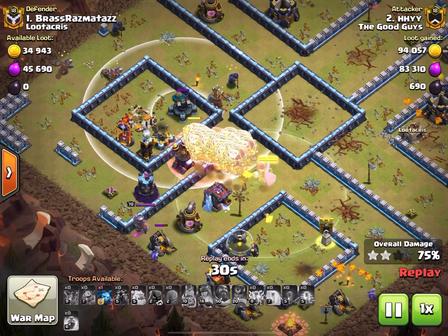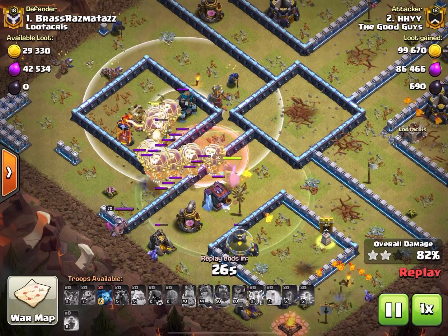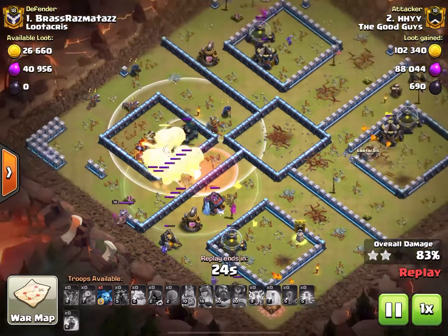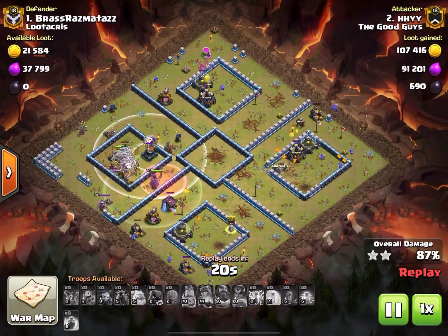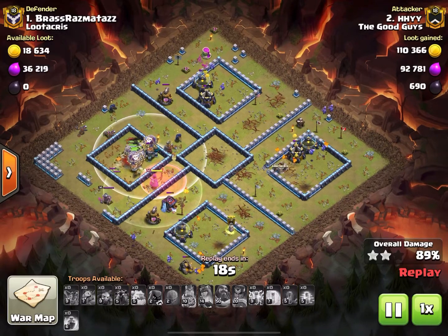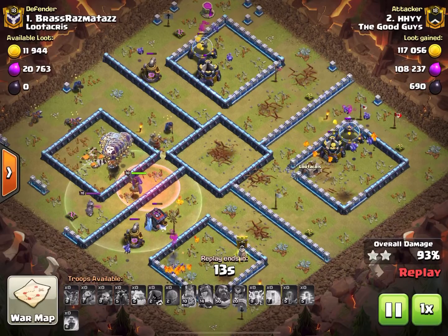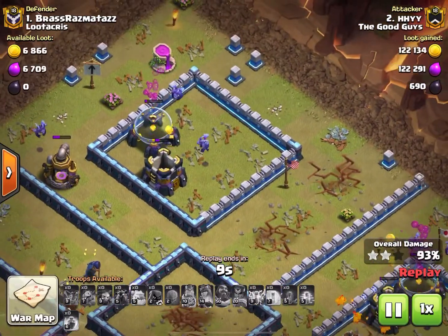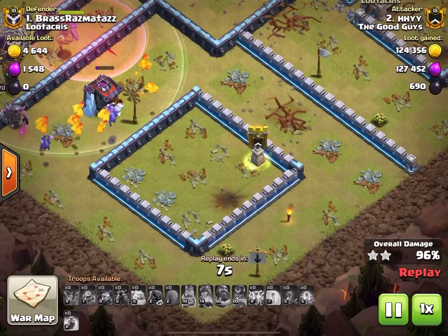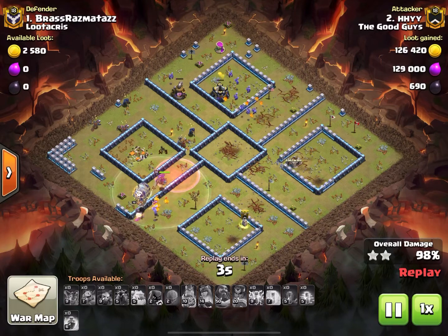All we used in this attack was two haste spells and a freeze, in addition to the seven lightnings and the earthquake. Three stars. The three virtues: seven lightning and an earthquake, the headhunter, and planning. With quadrant bases you can actually pick these apart if you plan each quadrant as its own little map — what am I going to do to take out this stuff? — and you get a three star.